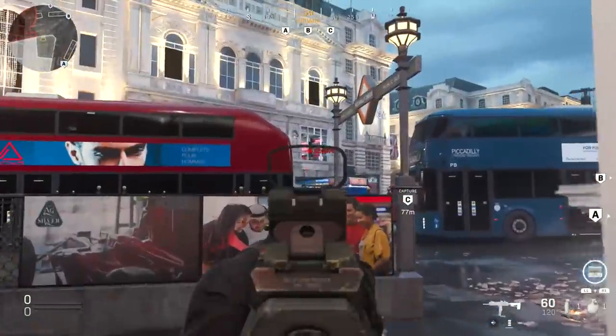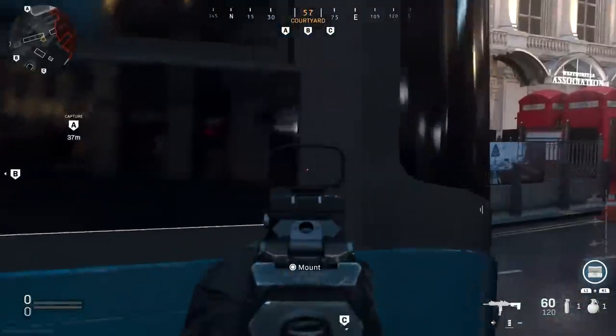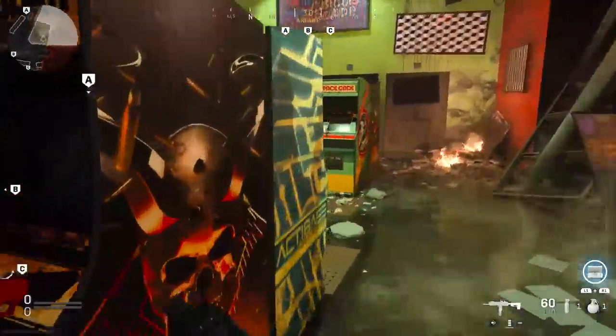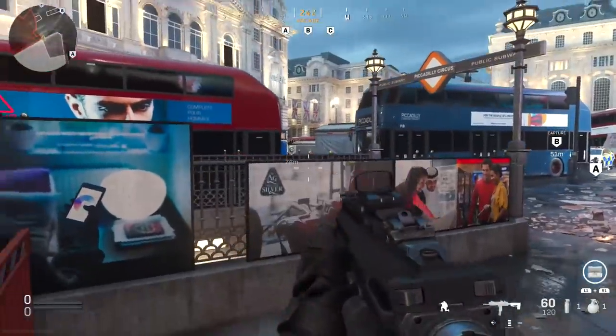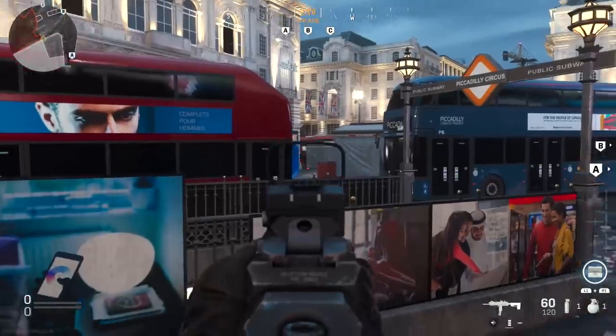Also in this area, people will often sit behind that orange piece of cover or lean around this bus to lock down the arcade. So if you're trying to break out of that spawn, instead of just challenging them right here where they'll be pre-aiming, come across to where this plant is, jump on the plant, and there you go — much better cover looking over the top of that, and they don't typically expect that.